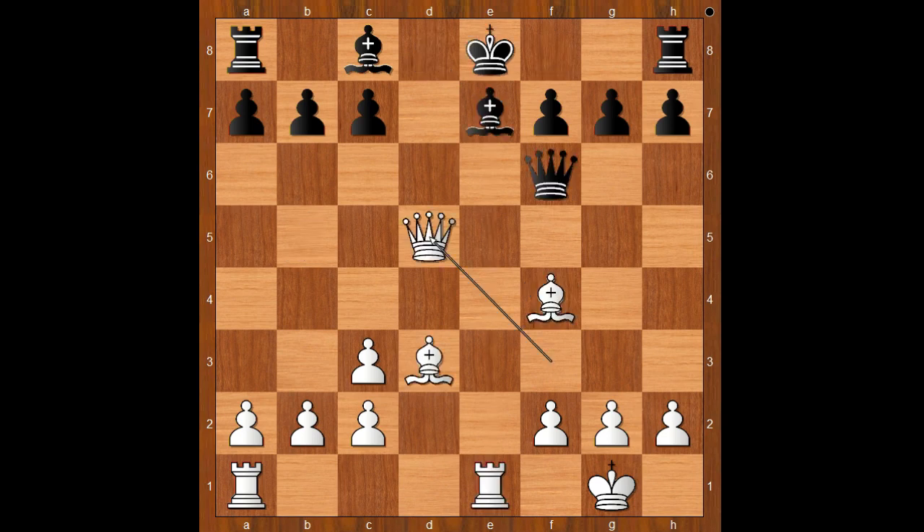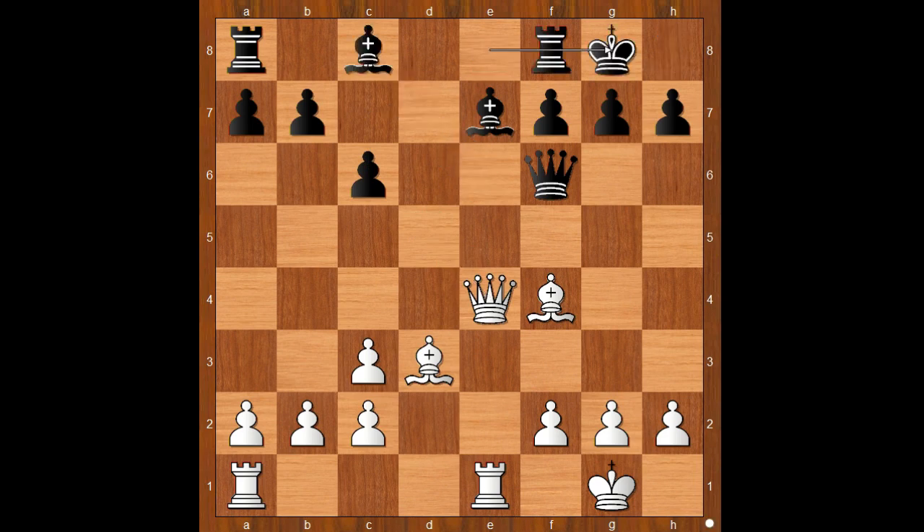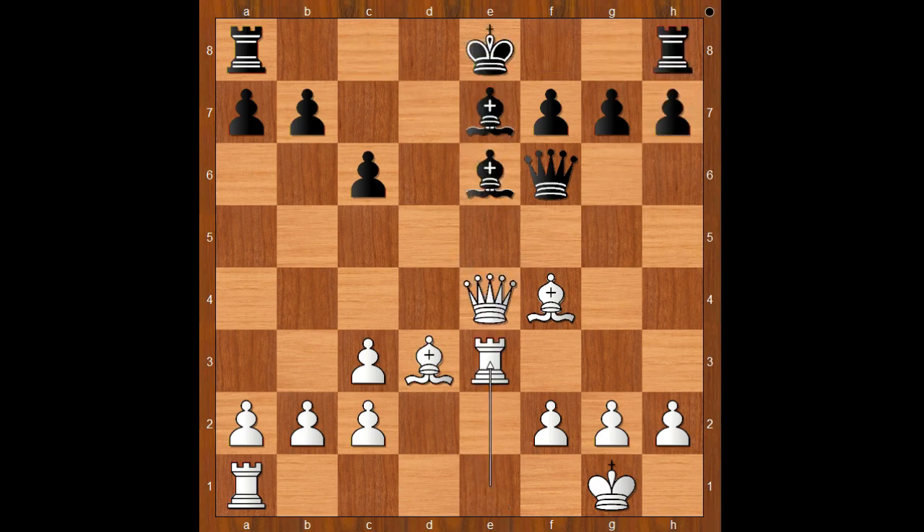Back to our game. So we have not queen takes bishop, but c6 attacking the queen. Queen to e4. Bishop to e6. Of course, castling is out of the question because of queen takes on h7 check, mate. Bishop to e6, rook to e3 — the rook lift. The rook is going to g3 or h3. Bishop to c5, creating a threat. Bishop to e5, creating an even bigger threat.